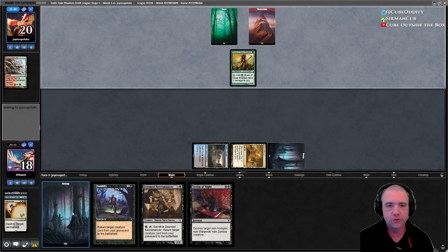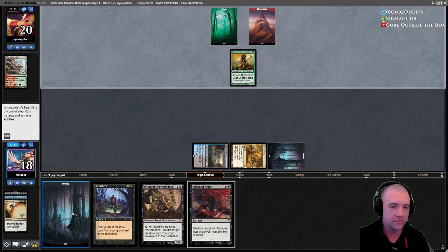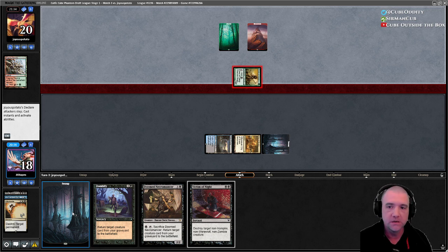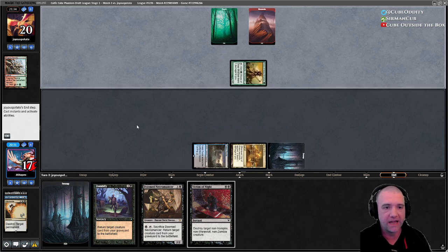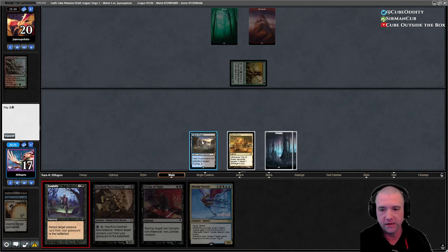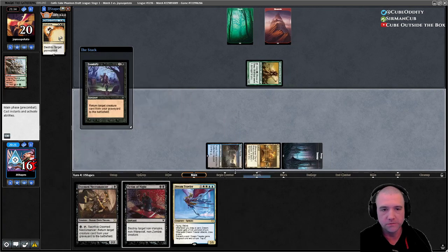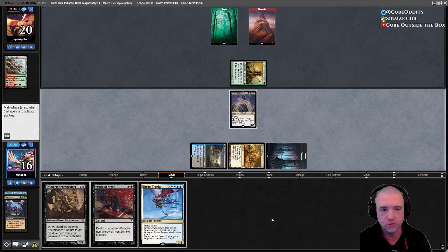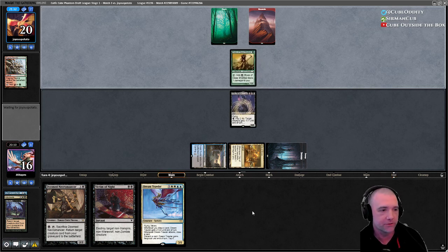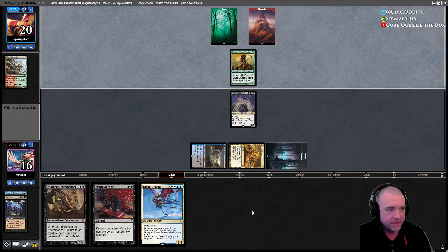For this cube, I would have grabbed that Goblin Guide pack one because it was followed by a Jackal Pup pack two, and those were the only red cards in those packs, and they both wheeled — which was insane. But when I'm trying someone else's cube I try to get into different stuff.